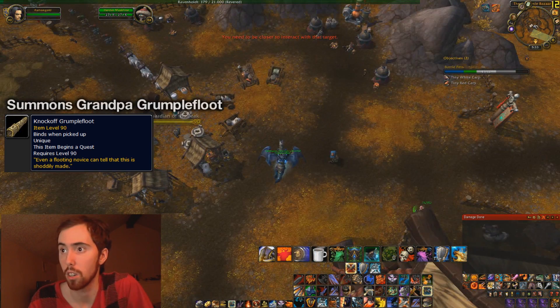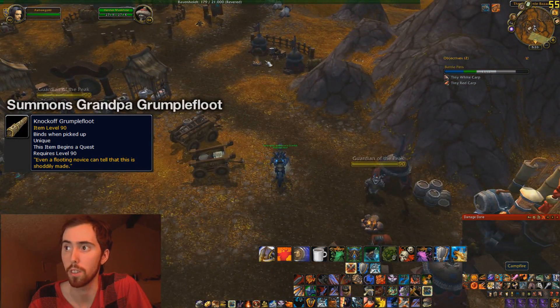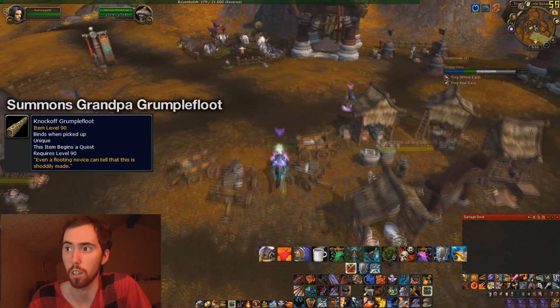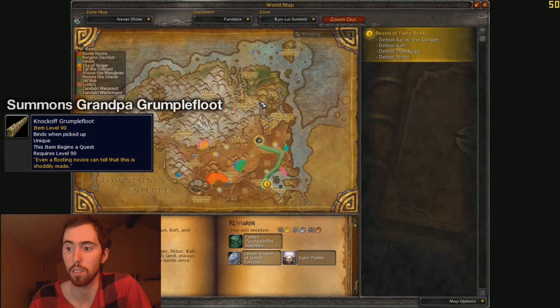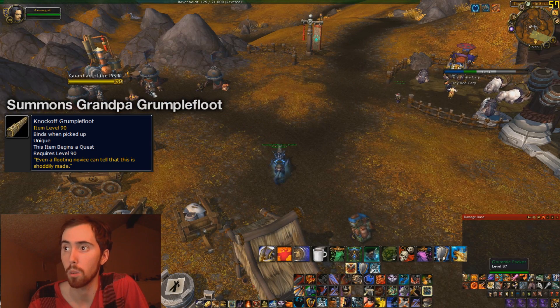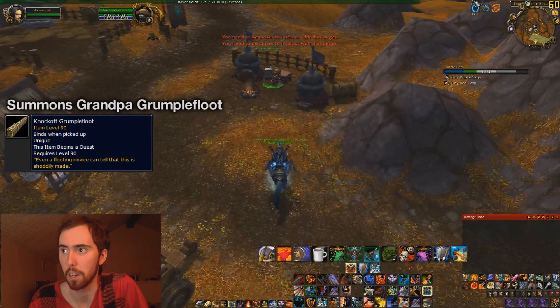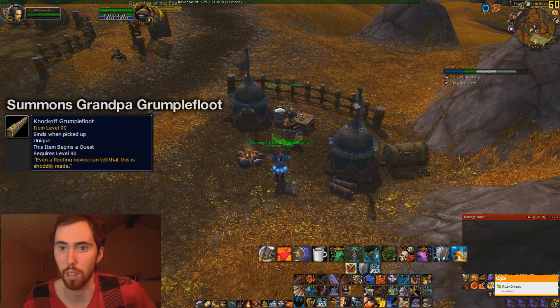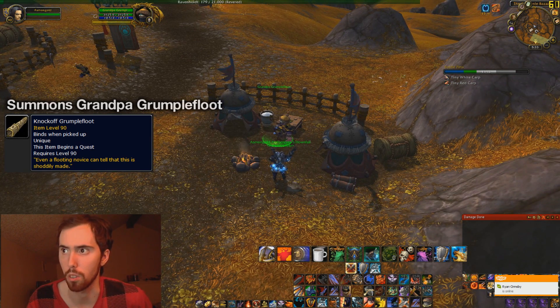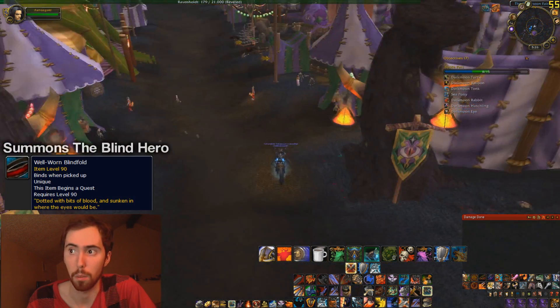The next one here is the Knock-Off Grumple Flute. I'm over here at the Grumple Bazaar, which is over here in Kunlai Summit. There's this guy here called the Grandpa Grumple Flute, and this one is very, very easy. All you have to do is just /cast dance in front of him. As you guys can see on the map, that's where you need to be — he's over here in the back. You just type /cast dance, and it awards the item to you in your inventory, so make sure you have an open inventory slot. That summons Grumple Grumple Flute.